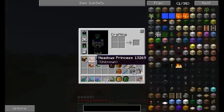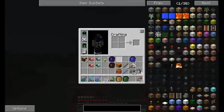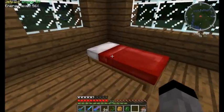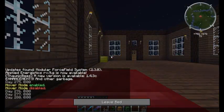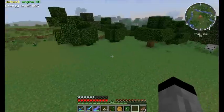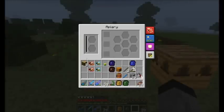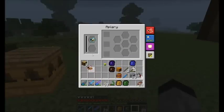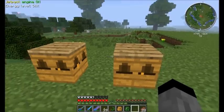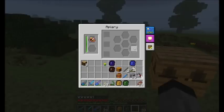You can crossbreed basically any type of bee. But have in mind, you need to be in a specific biome — I have selected plains biome. Let's start with this: place meadows princess and forest drone. This is basically the first type of combination that you will do — old school forestry — this is how I start my breeding.